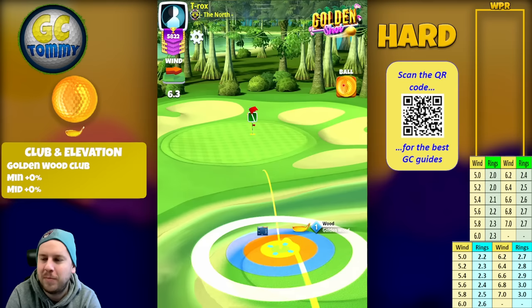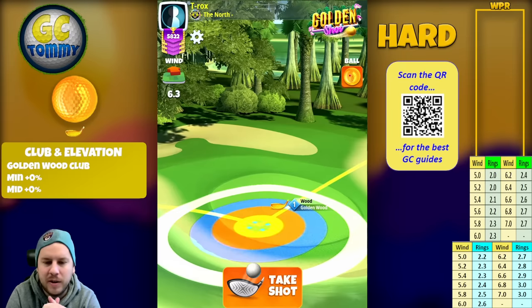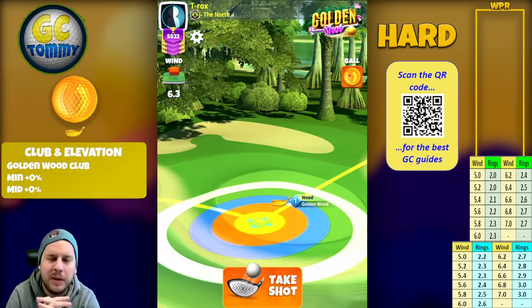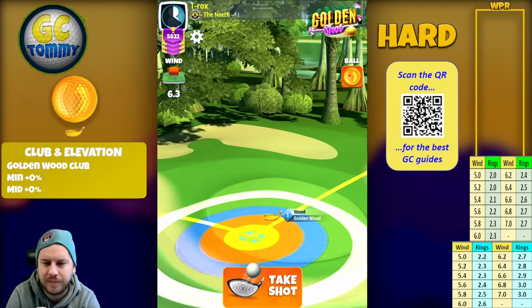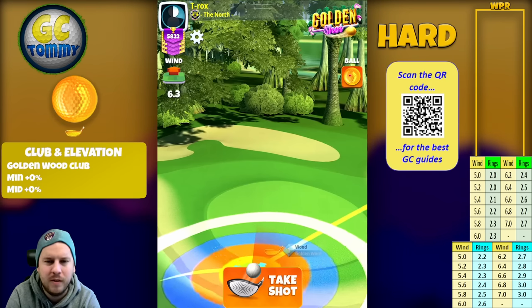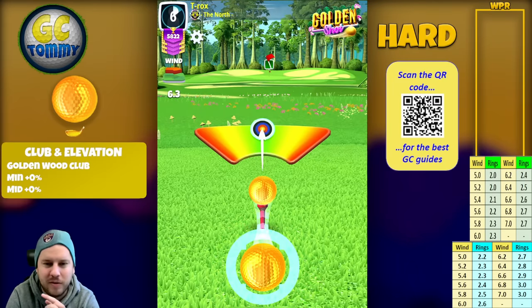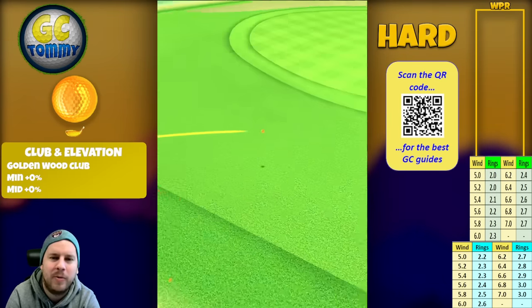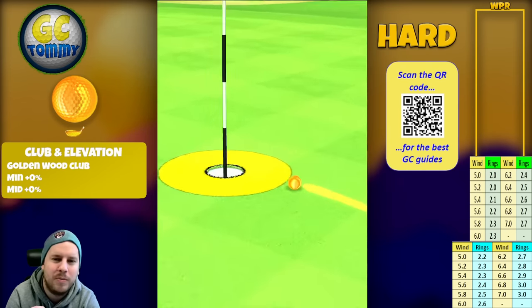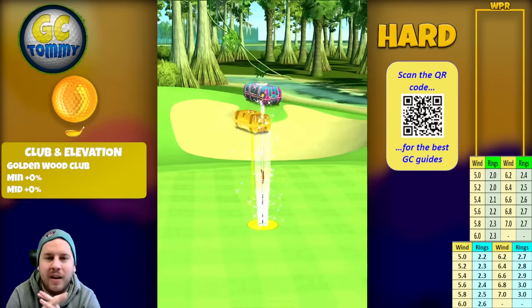6.3 miles per hour left-to-right crosswind. We are doing 0.7 top spin and 1.2 left spin. Adjustment is 2.5 rings. We can see we're pulling aligned with the main line — a true crosswind angle. Perfect ball. It bounces on the fairway and rolls up... and yes — we get a hole in one!